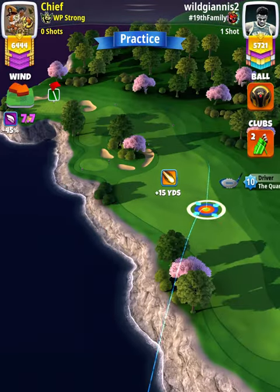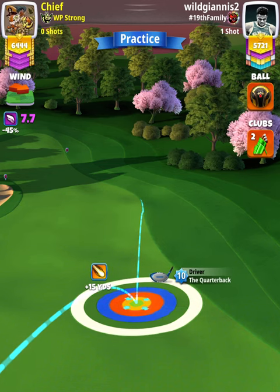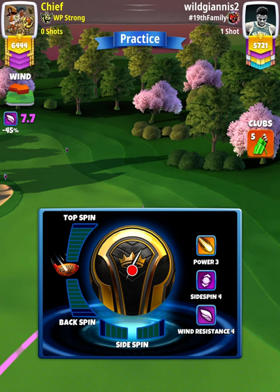However, we're going to start off with a Quarterback level nine and above. We want to set up at the max line with the white ring touching the right rough. Now we're going to swap over to our Apoc Thorn bag.